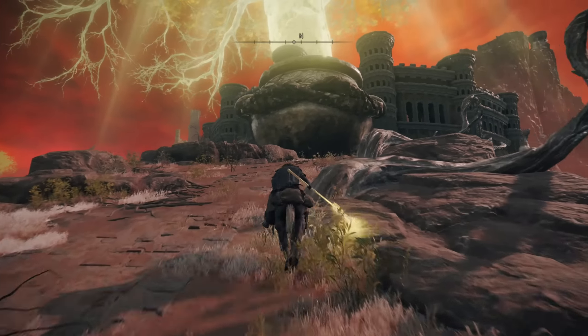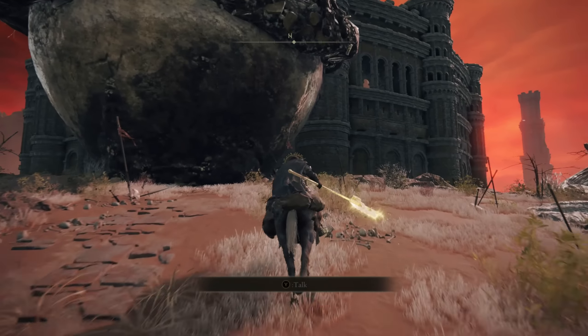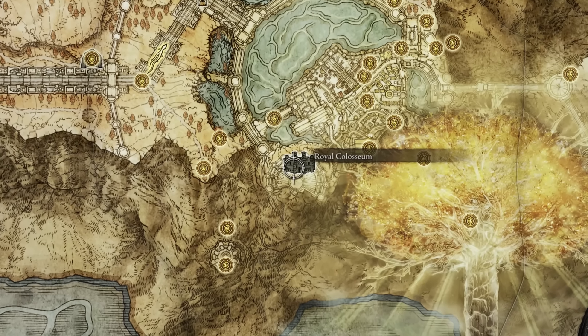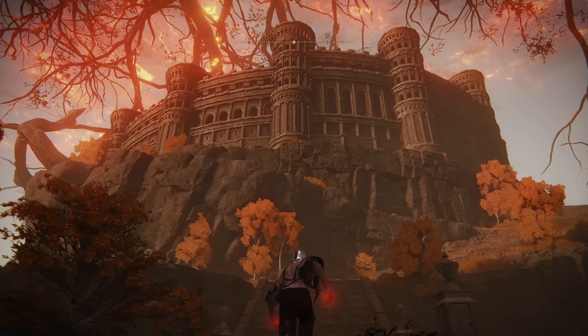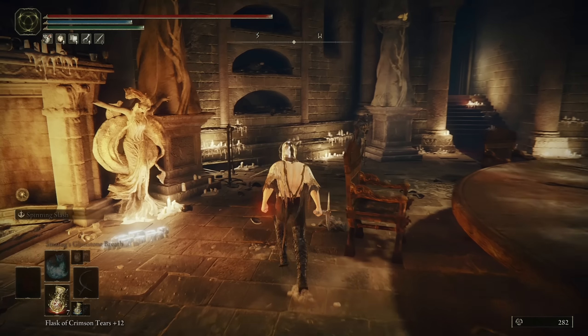The Caelid arena is at this location, behind the massive pot guy — I'm sure you've seen it, can't miss it. Head up there and open that one. The third one is up in the capital — a little bit trickier to navigate to, but not too much of an issue to find. So go up and open that one as well.